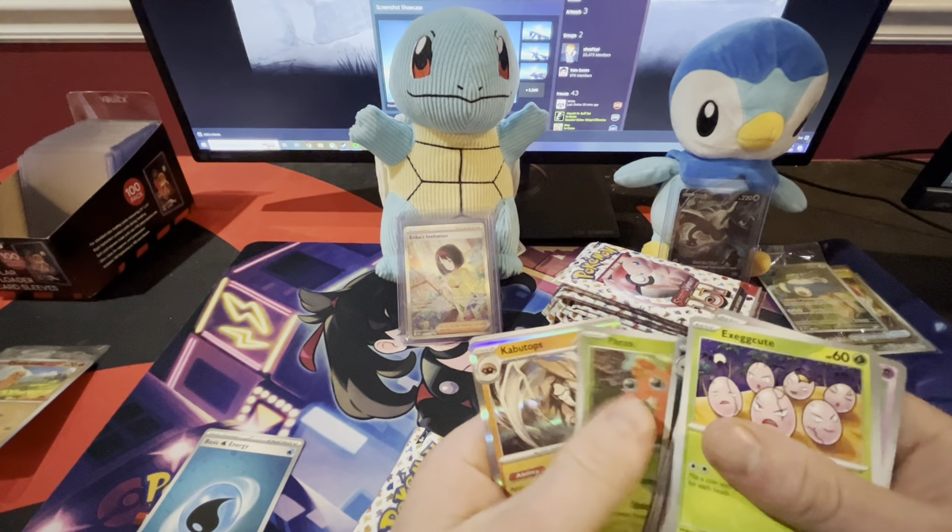Staryu, Charmander — that's the same Charmander as the GameStop promo, it's just not a holo. It's not reverse holo. Spearow, Bellsprout, Scyther, Charmeleon, Paras, Magikarp, Gastly, and a Weezing. Not as good a start as yours.